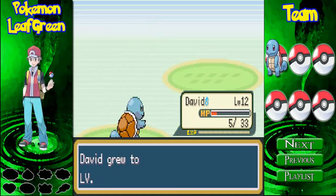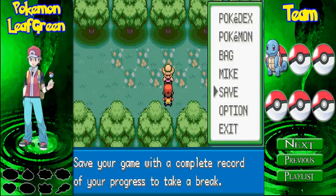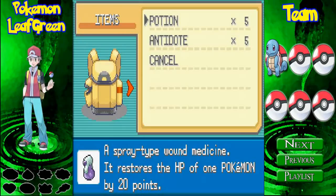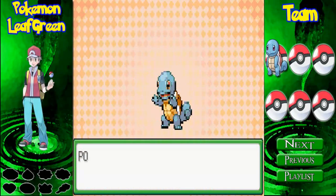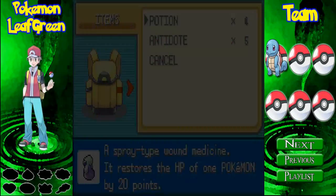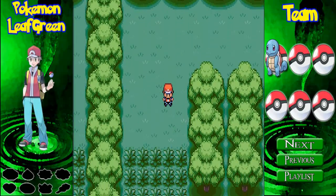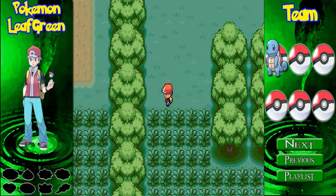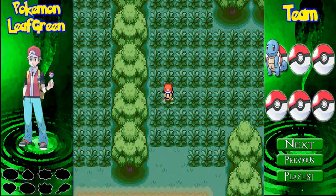David leveled up again! He might be a Wartortle by the end of this episode. We better heal because he is extremely low on health. He's a fighter. Potion was used on David — his health went up by 20. There's nothing really to say about this forest — I don't think it's changed much since Pokemon Blue, Red, and Yellow. Let's see if we can get through here without hitting any Caterpies.